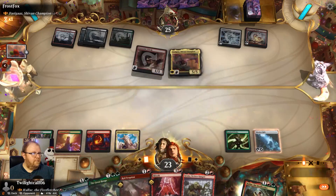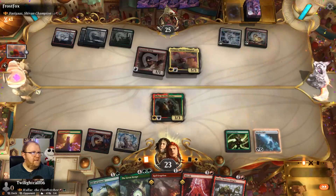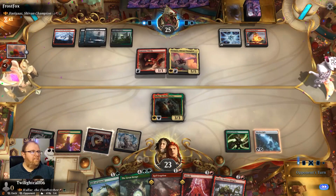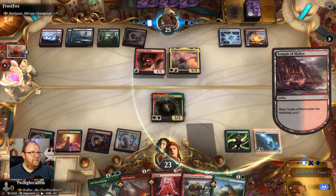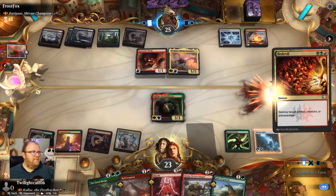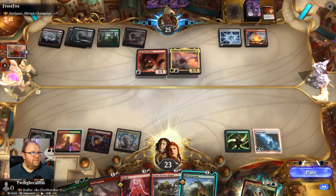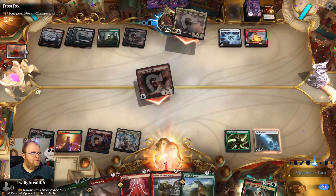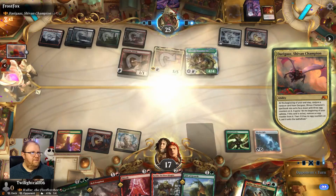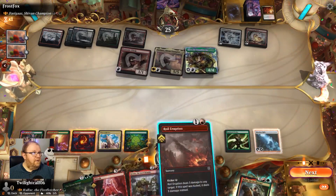Actually, let's do the Skyclave Relic — I'd rather have the mana rolling because then I can start kicking things like Skizzic a little quicker. Going to go ahead and drop this and then pass. If they have a fight spell, I can use Gift of Growth to protect Hallar. But a straight removal spell would be a problem.